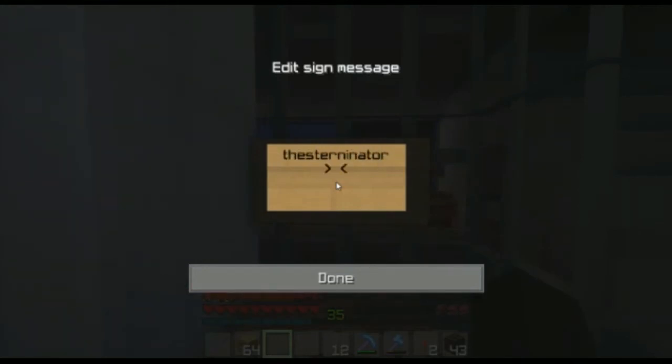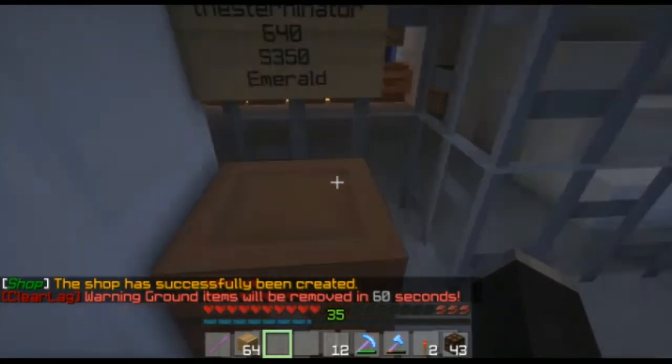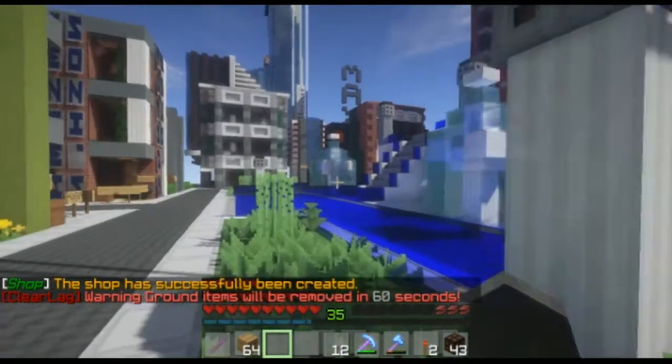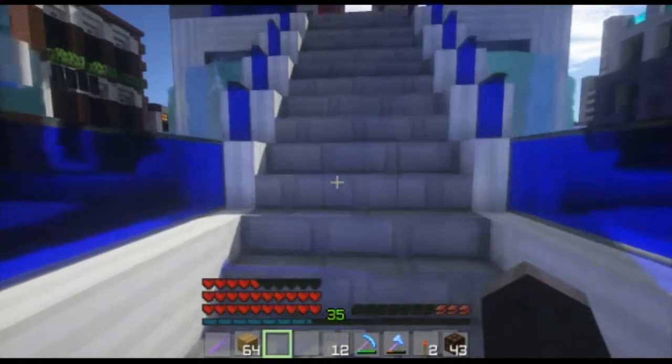The Sterninator — that's me. Setting up the sign: 640, sell, 350 emeralds. Let me redo that — 640 sell, 350 emeralds. You always give it the D. You uncomplicate things by giving them the D. Look at this — look at all the light refracting and bouncing off of everything.